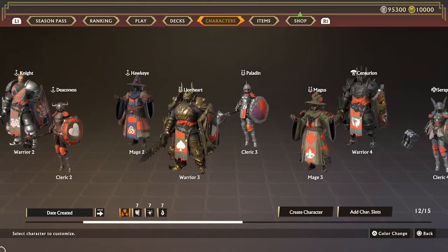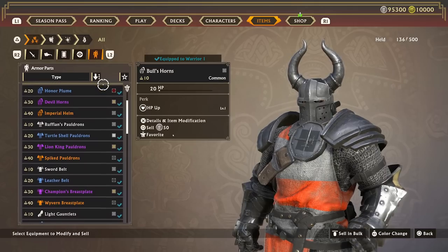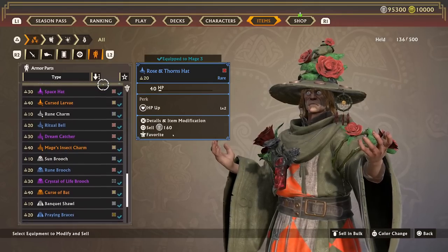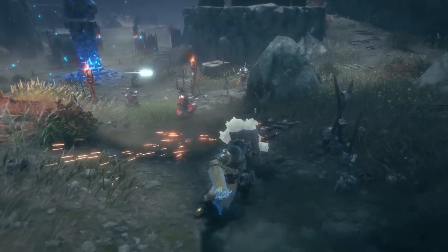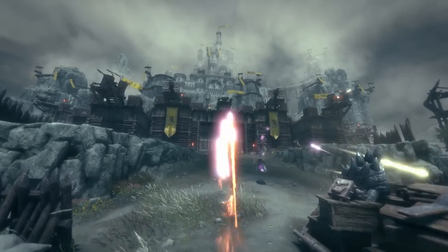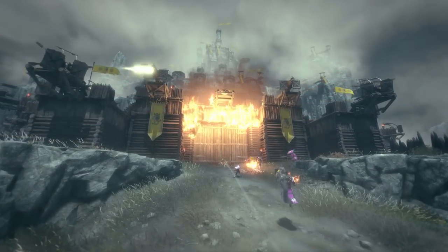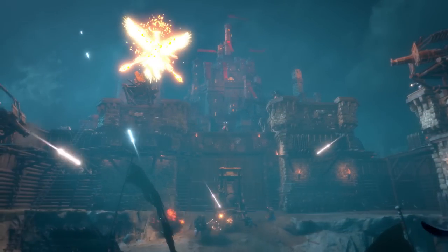Warlander offers a wide variety of character customization options. Create your character's appearance, select their skills, and set pieces of equipment that improve combat abilities. As you use your characters on the battlefield, they will gain experience and grow. Use that experience to obtain special titles that change how a character plays. Your best, most used characters can also eventually earn legendary titles and obtain great power.